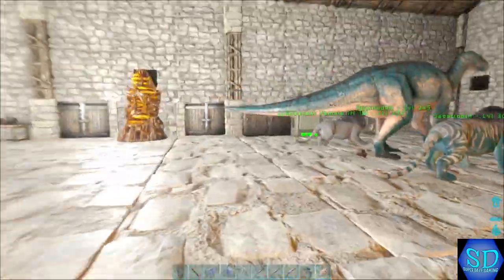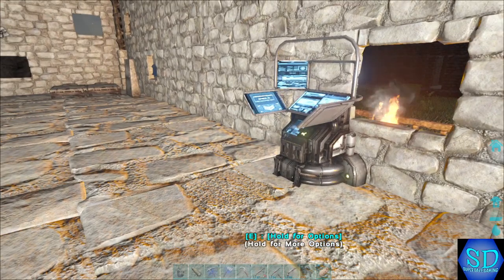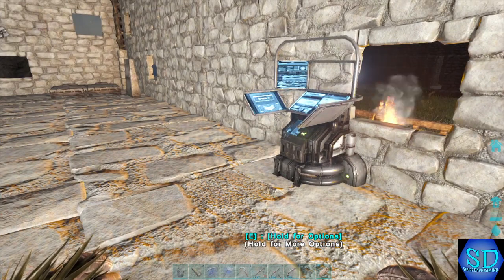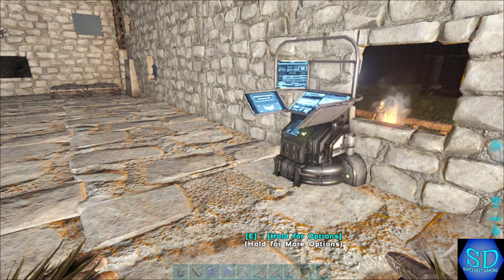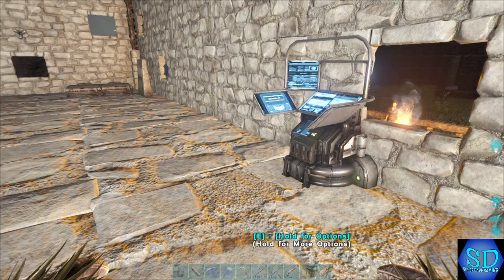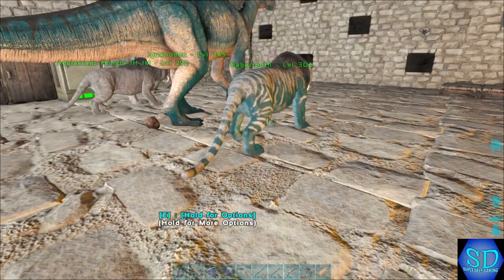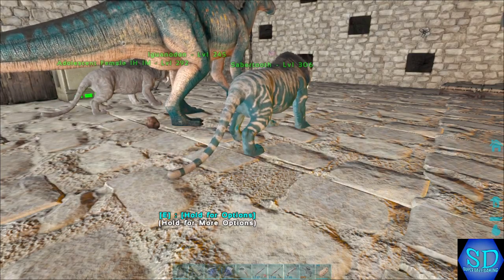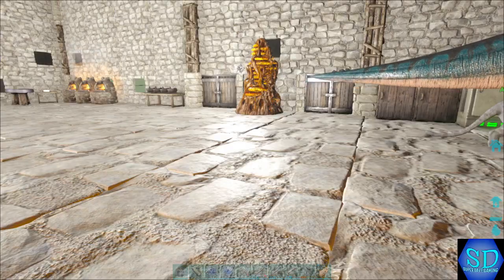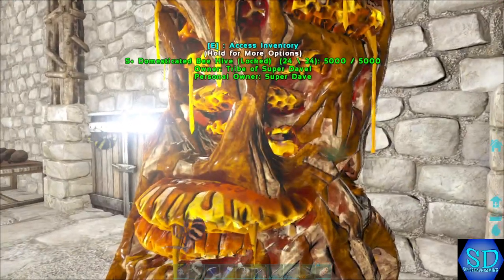I would like to get a Thyla or two if I could find any — they are really hard to find on the island. I might also look around for Rexes, Allos, maybe a Carno too. I have a Beehive, so I don't really need to worry about that.